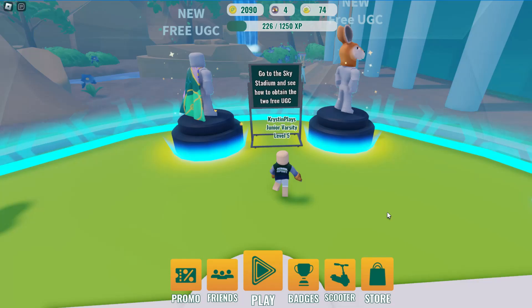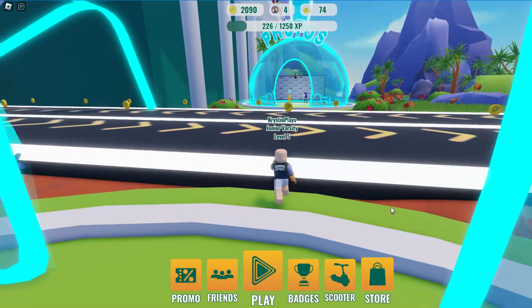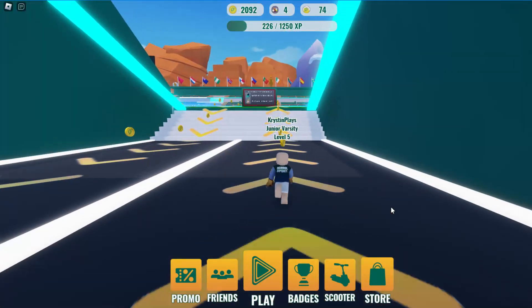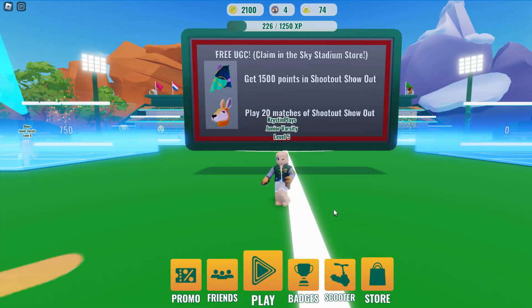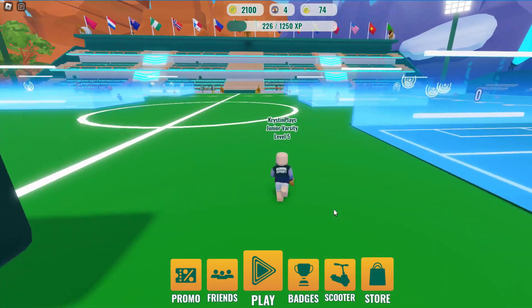Here's the shop — we're going to need to come back here. You can see both of the items, so we're going to head over to the field area. Follow where I go. For the cape, we're going to need 1,500 points. And for the head, we're going to need to play 20 matches.